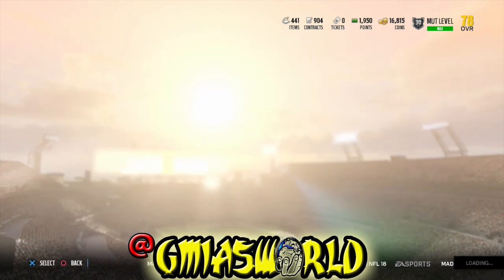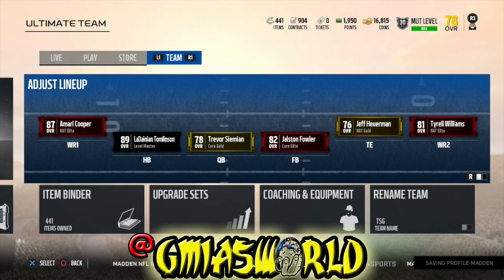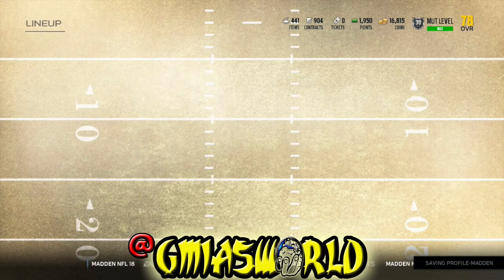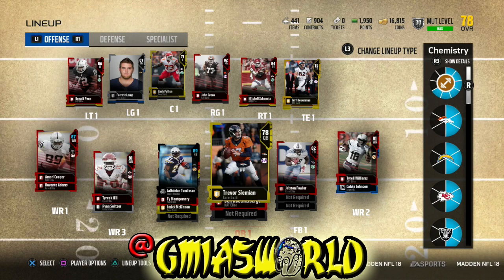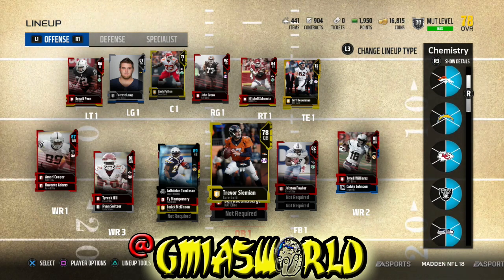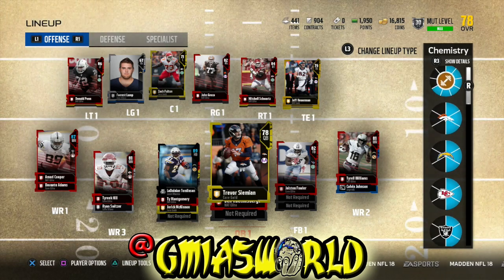I'm going to show you exactly the team I put together. You don't need this same exact team — all you need is three players from each team to get tier one chemistry. The chemistry is on the right side, and you can use the right analog stick to see the chemistries currently active. I already have the AFC West active — the Broncos, Chargers, Chiefs, and Raiders.